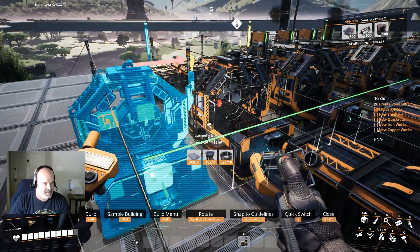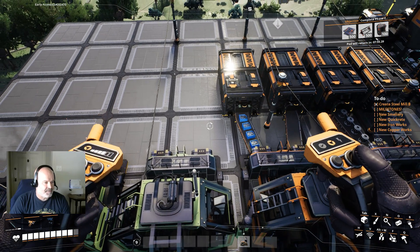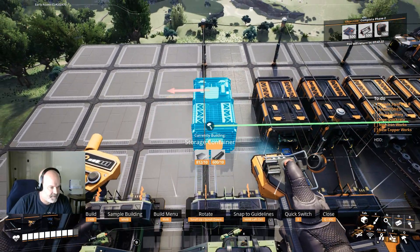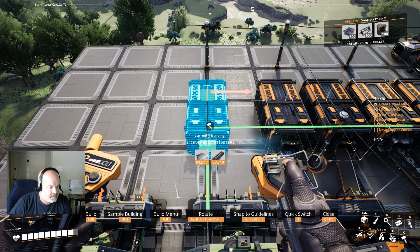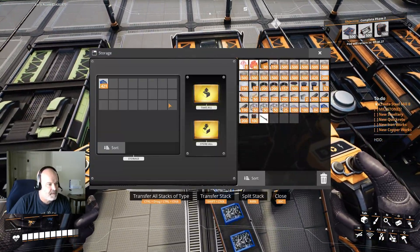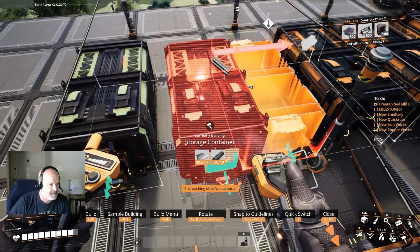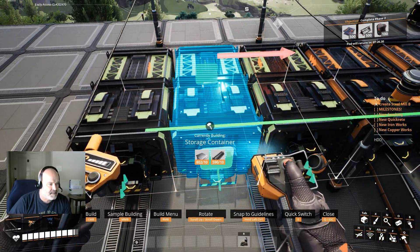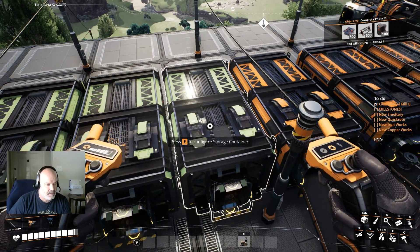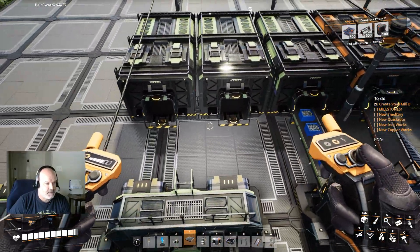Let's set up a couple more assemblers. We're going to set up versatile frameworks first. We can fit that in - let's move this guy over. Actually we could pick that guy up, put this one right next to that guy, and then we can probably put one here. Now they'll play nice with each other. We'll put this back in as a tier two belt for now.